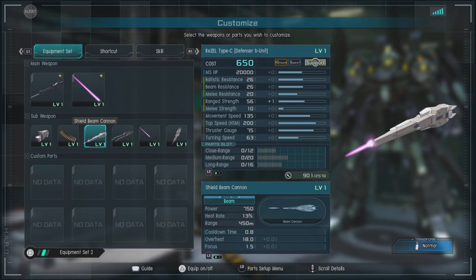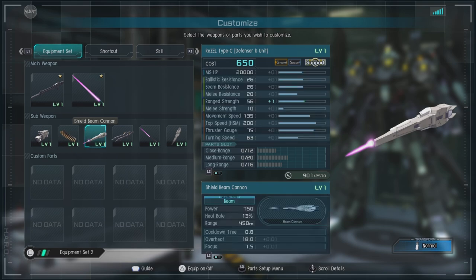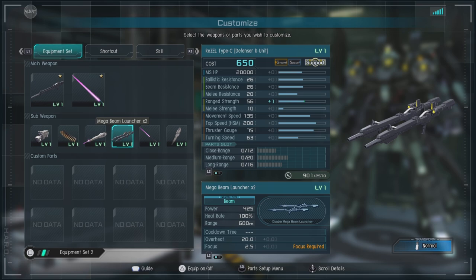We have the Shield Beam Cannon — a cannon mounted in the shield. Uncharged, it fires a burst of three shots, but charged, it shoots one large staggering shot. Then we have the Mega Beam Launcher times two, mounted on the back. They require charging, but you can move while doing it. Once you fire, you go stationary and it shoots a long-lasting blast for a certain amount of time, dealing decent damage.